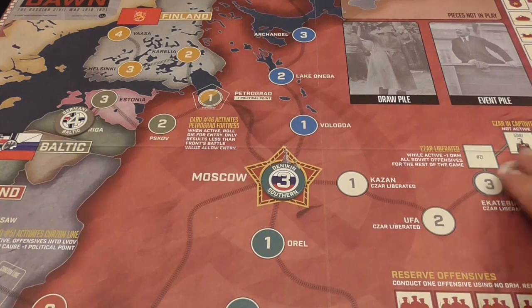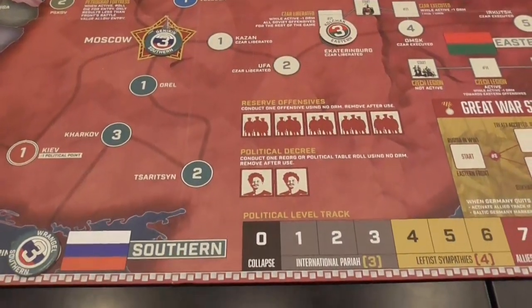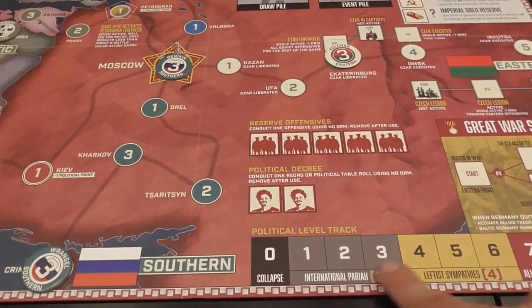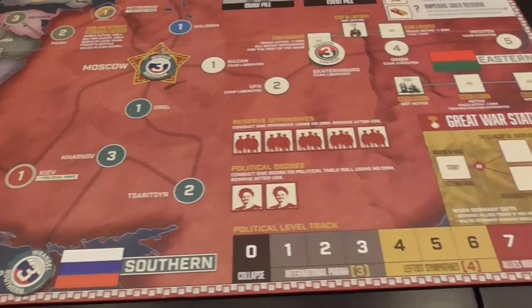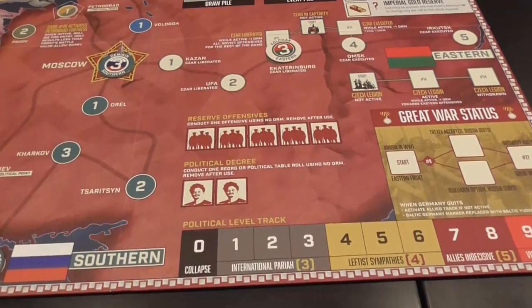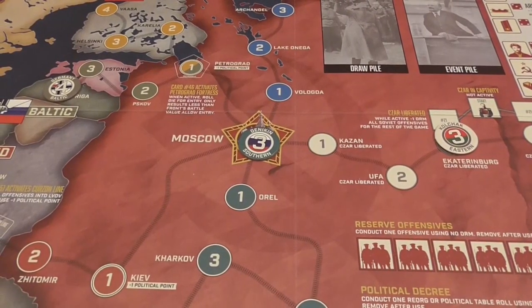If an enemy marker ever reaches the central area, you lose the game immediately — this is something all States of Siege games have. You also have a marker on the political track, and you use actions to try to push it up as high as possible. If you push it all the way to the victory section, you win the game immediately. But if the marker goes down to the zero space, you lose the game immediately.